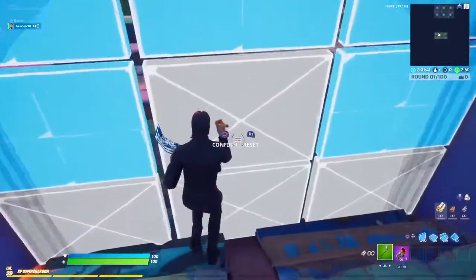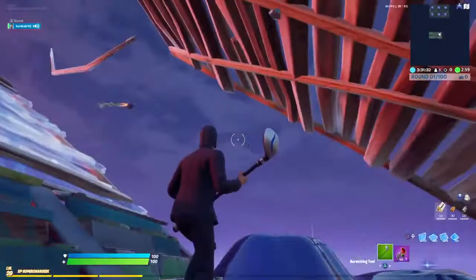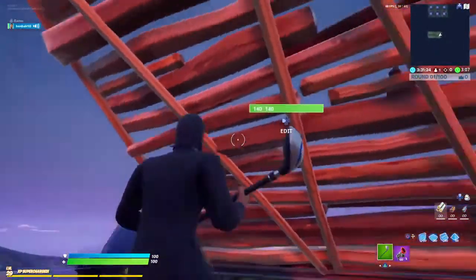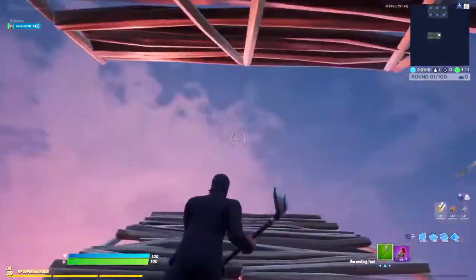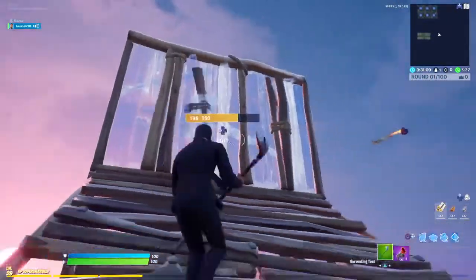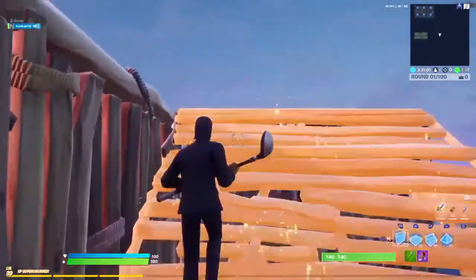So the first technique — you have to place stairs above you and below you. The purpose of the stairs is to protect you from getting shot by the enemy behind you. This is called a double ramp. Place another one and then put a wall in front of you, then side jump with stairs.